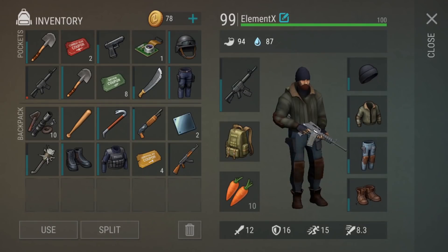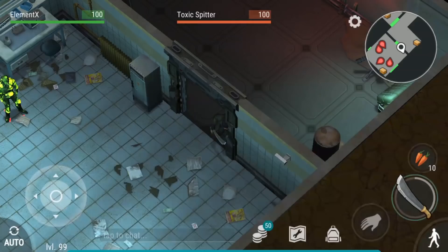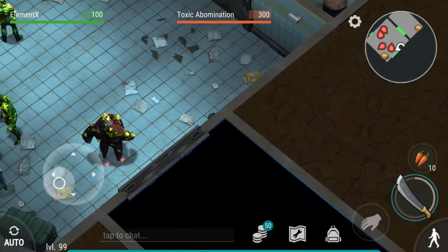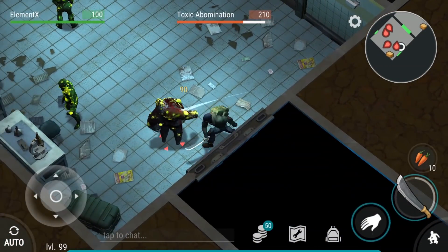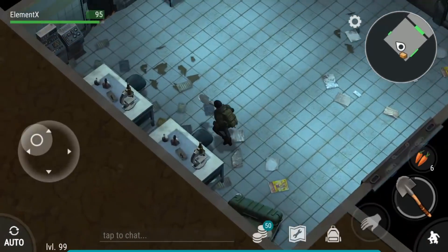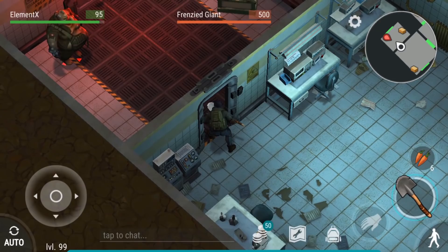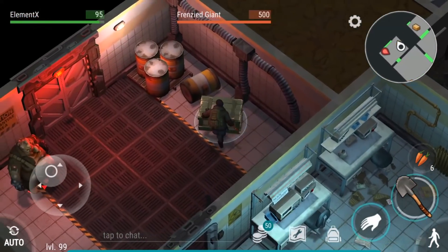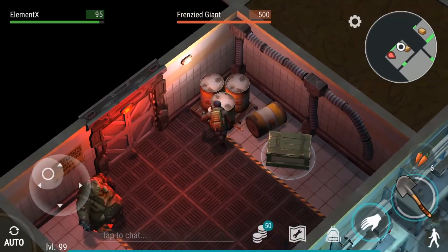For this room, you can sneak hit the giant right there — this toxic abomination like this. There's going to be another franger giant here and you can also sneak hit this guy too, by going slowly and always crouching.